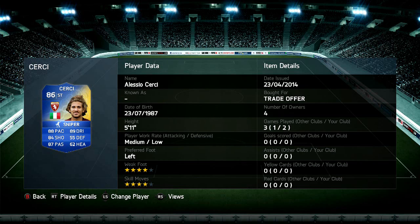Stats: 88 pace, 89 dribbling, 84 shooting, and 87 passing. Four-star weak foot, four-star skill moves, medium attacking work rate, and low defensive work rate. This guy looks like an animal. His original card is right mid, so you know this should be used more in a central position. I'll get into his in-game stats and then highlights as always.